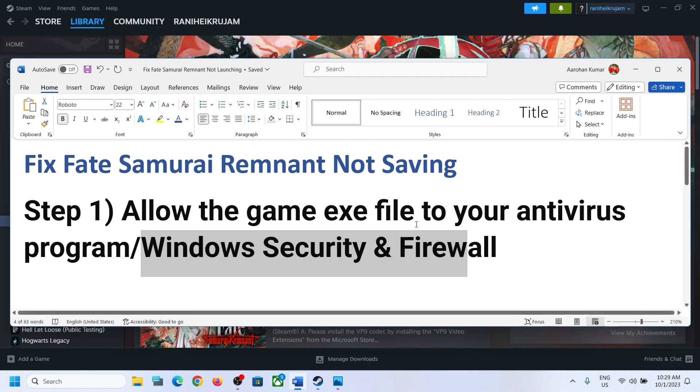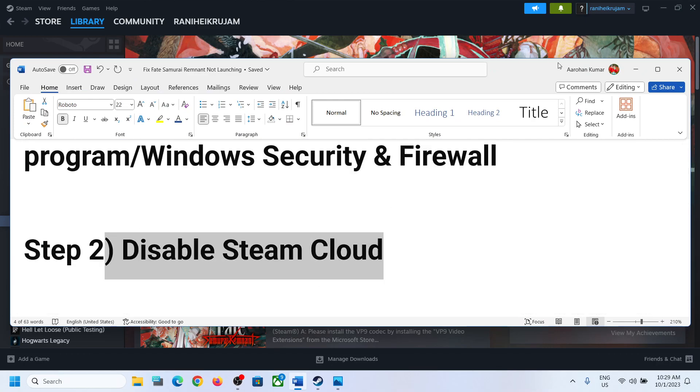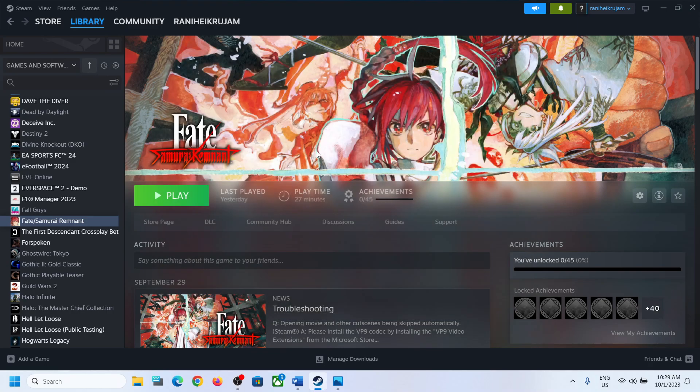If the game is still not saving, disable Steam Cloud. This has worked for many players so it might work for you. Make a right-click on the game, select Properties, and then turn off the option which says Keep Game Saves in the Steam Cloud. Whenever you want to enable it you can always do so, but try disabling it first, then launch the game and check.